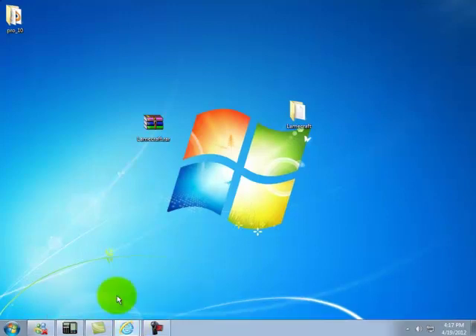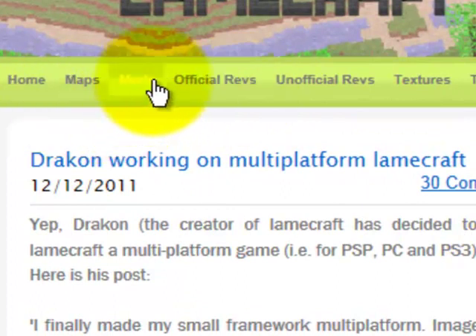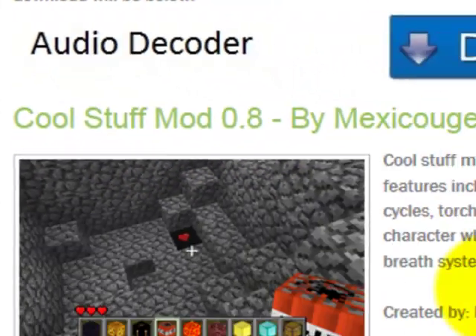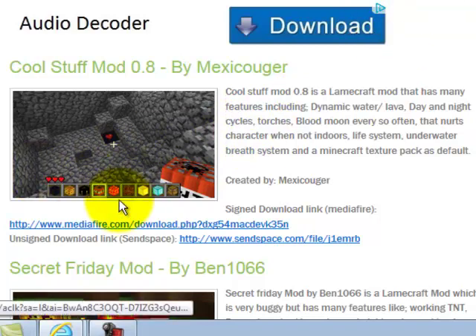Now, if you go here, I'll also put the link in the description for this. You can get mods and texture packs created by other people to make the game more enhanced. And if you want my opinion, I would highly recommend the Cool Stuff mod — Cool Stuff mod .8. It's very good because it adds working lava, working TNT, and working water. So it's a pretty good mod, and it's the best one in my opinion.